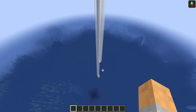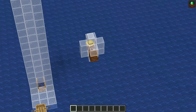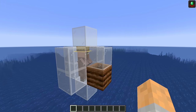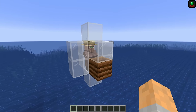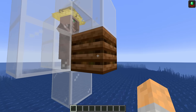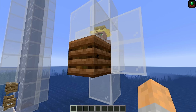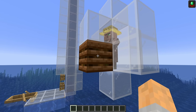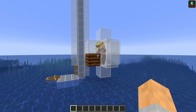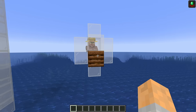Now let's talk about the raid mechanics in more detail. First: the village. There's this solitary villager and a workstation — essentially all you need to count as a village for raids. If you've got multiple villagers with multiple workstations or bells, the game takes the average position of all of those as the center point of the village. Because we've only got one here, the center point is this workstation — the composter — so its position is very important. Wherever you build your farm, make sure you know the coordinates of your workstation, as everything else is based on that position.